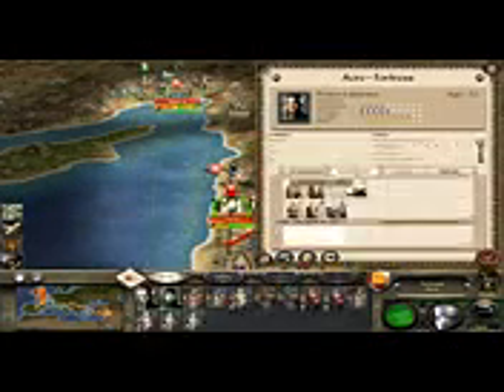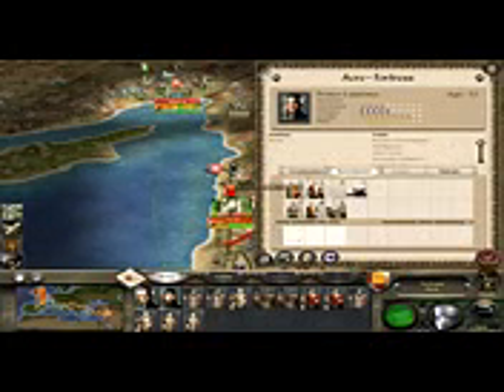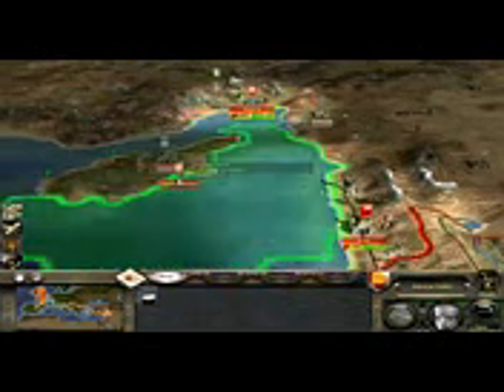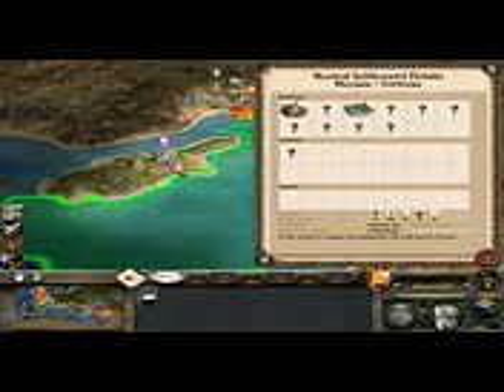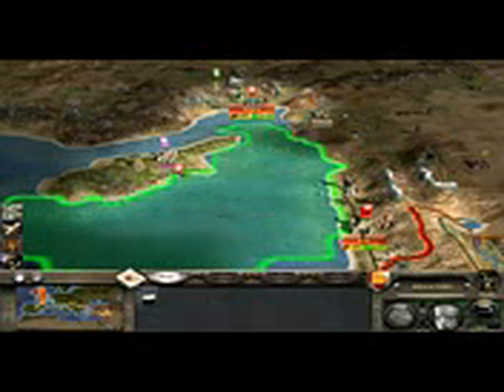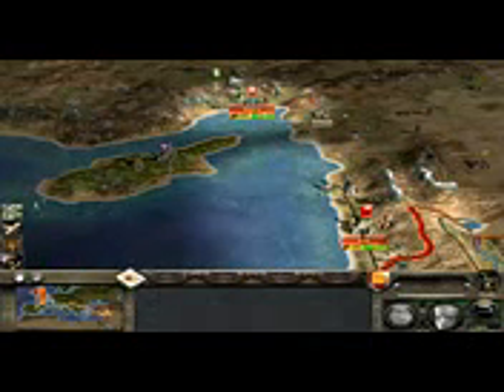Everything seems to be fine down here, nothing of major concern. Look at that - 170% public order! Now that is more like what I'm after - somewhere with a bit of respect. Communal farming would be handy as well, but we'll keep the buildings that we were on with. We can start to recruit now as well - a little bit more patience. Ships are ready; I'll have my ship sail across to have a bit of a nosy. Set sail. It's Byzantine lands, and it's under-defended. I can take this and convert that into a city no problem. A fine day to sail - lovely jubbly.